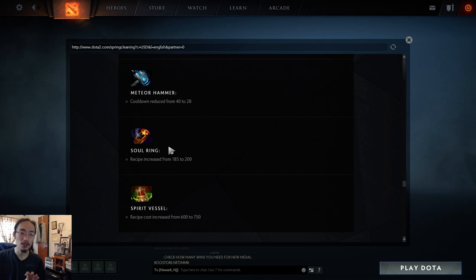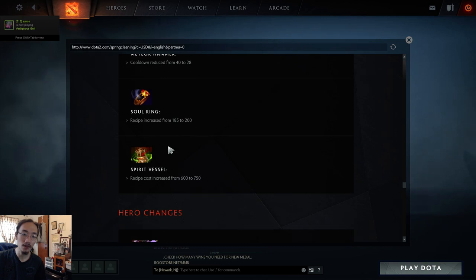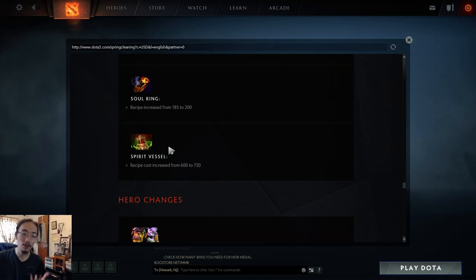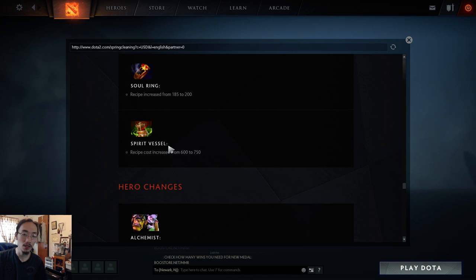Solar Crest recipe cost slightly increased — it was being built a lot on strength offlaners like Tidehunter and Omniknight, making it a little harder for them to afford. Spirit Vessel recipe cost reduced — it was being rushed by a lot of position four supports, as the build-up was great since it used items they'd buy anyway like Urn and Wind Lace, and then only needed a cheap recipe and Vitality Booster on top.